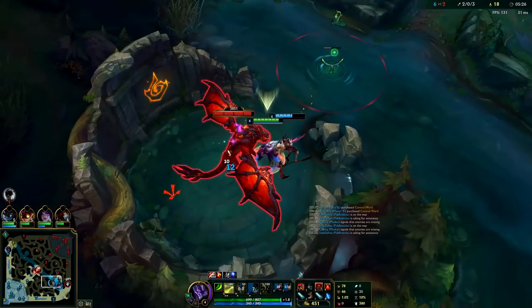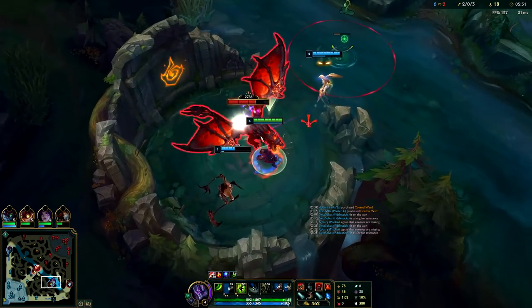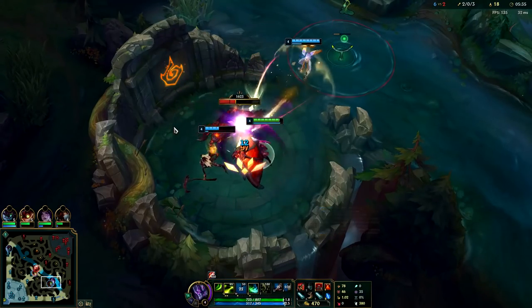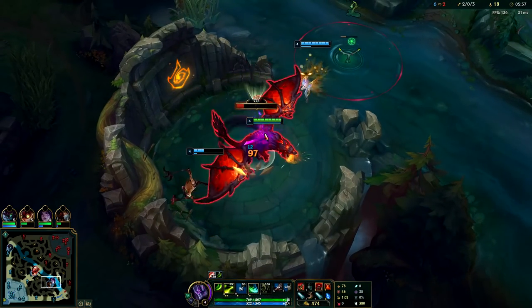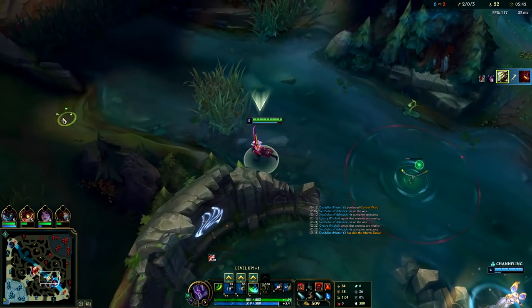You can dodge the dragon attacks with your Q — whenever it's about to hit you and the Q is in midair, just press Q, or your W if Q is on cooldown like here. Fiddle was way too close — I dodged his Q again and dragon is dead. We're full HP and we just did dragon — not too shabby.